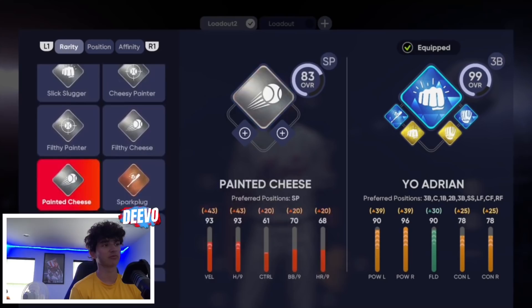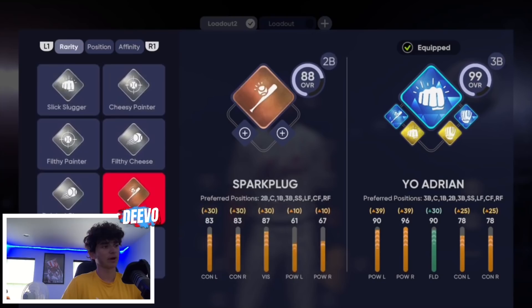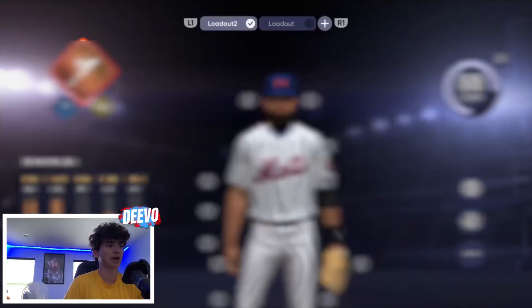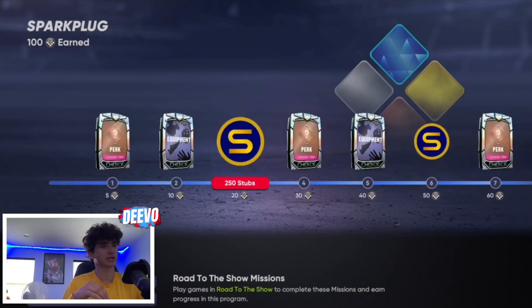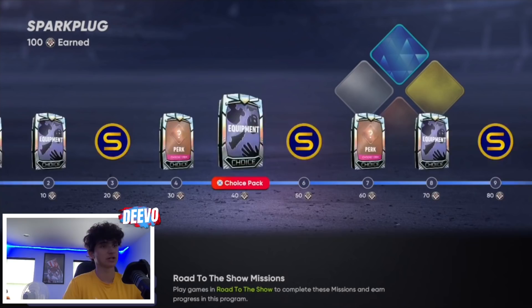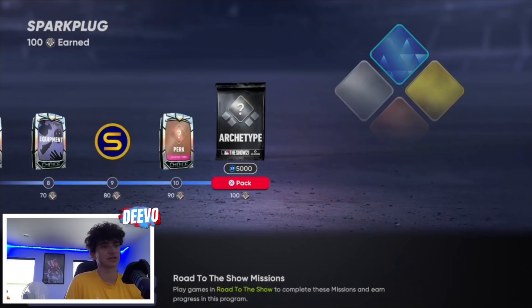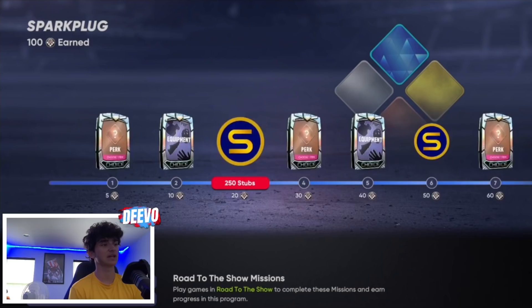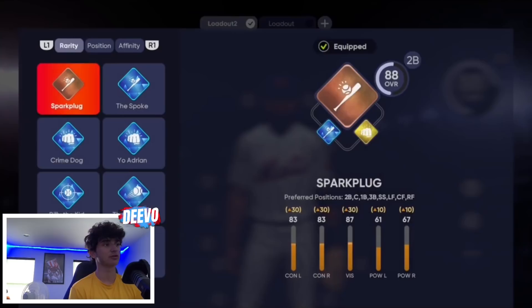First things first, select a bronze archetype if you do not have a silver yet. It has to be a hitter — go ahead and do Spark Plug because that's one of the best archetypes. Once you click on that, you don't actually play through this program the normal way. It's a big bug in the game they have yet to fix — it's been about a month now. On the Spark Plug bronze path, the final reward is 5,000 XP, and you also get 5,000 XP at the archetype pack spot, the stub pack at 80, at 50, and at 20. That's 20,000 XP total and it'll take you about 20 minutes max.